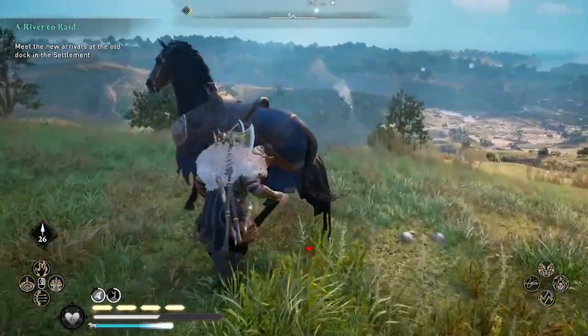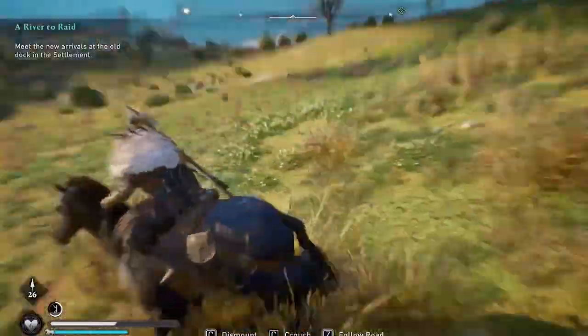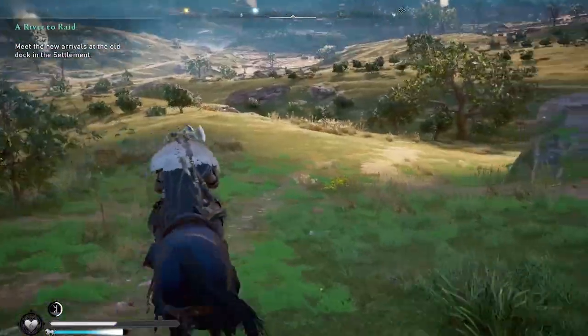After you have found them, simply go down there and kill the one who has the tungsten and get away from the others using your mount. You can also stay and fight them, but I really don't recommend doing that because it will slow your farming down.